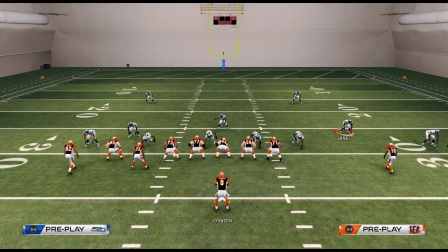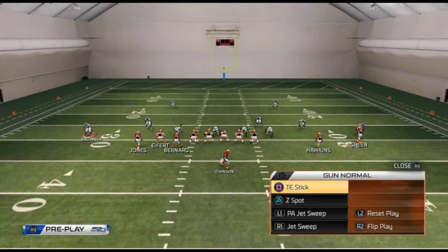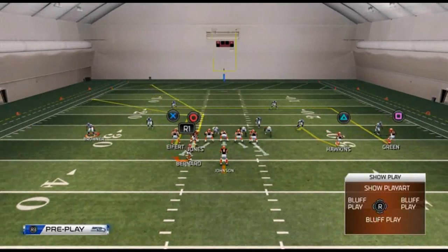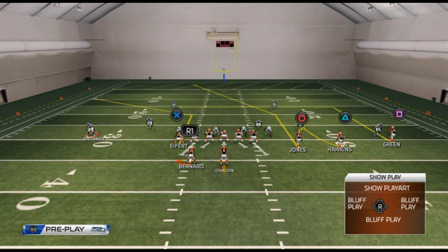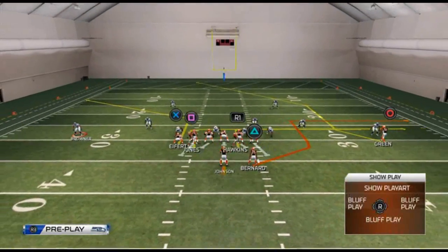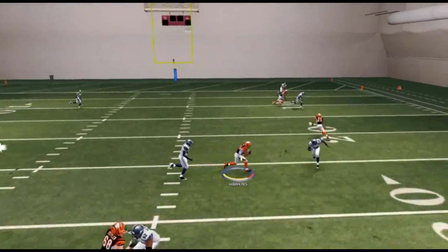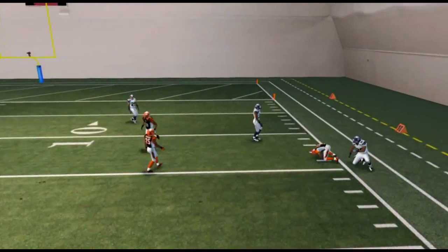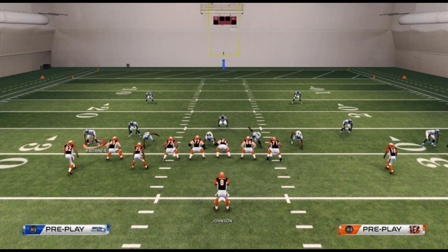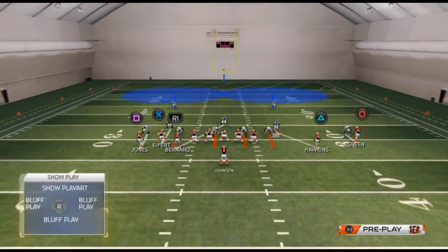If they base-align and shift their linebacker to the right — because they've noticed I audible trips tight to the right every time I see base-align — they'll move the linebacker over to balance. Well, now you just audible your trips left. That's the read you make. The gun empty bunch provides access to all of that just from knowing whether they base-aligned. You can do all sorts of different things off that single read.